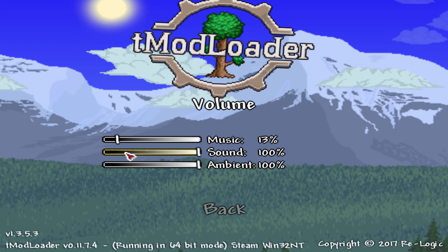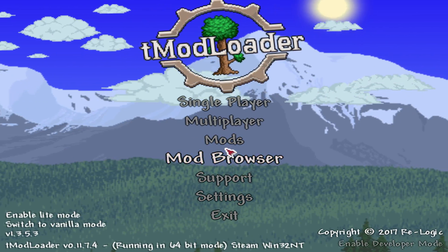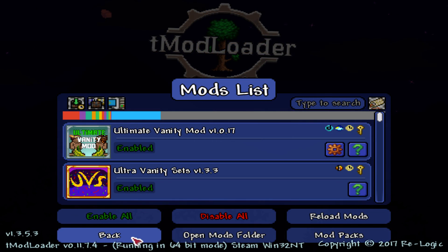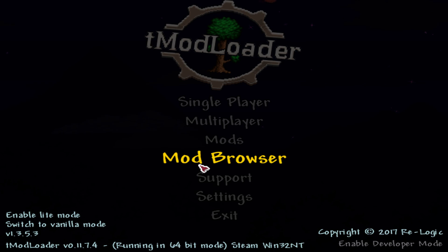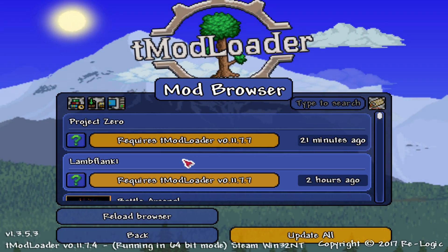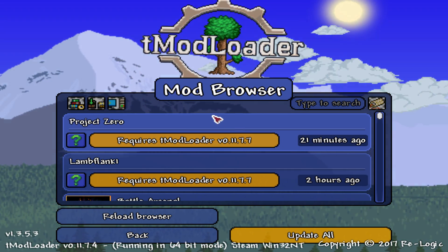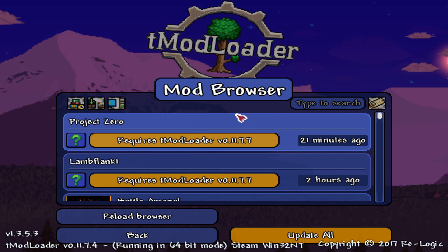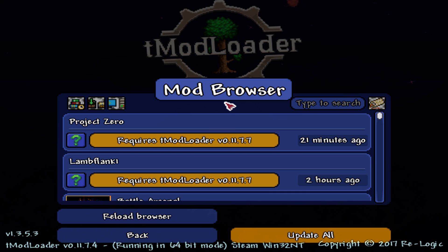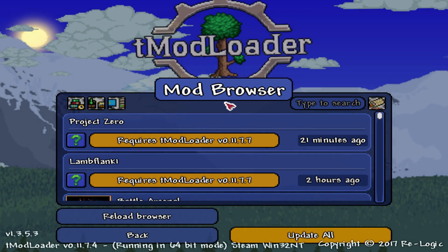What I did was go in, delete all my mods - the list was empty on the 32-bit version, which displays at a much bigger resolution. I went to the mod browser after writing them all down individually, downloaded as many mods as I could, tried them one by one, then tried to start a world and it crashed. So I tried starting worlds with only a few mods at a time.